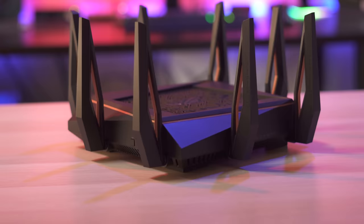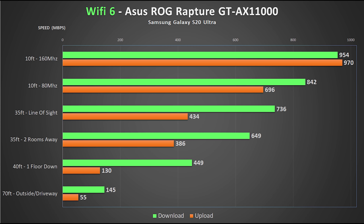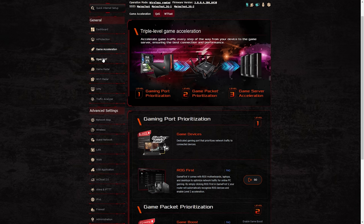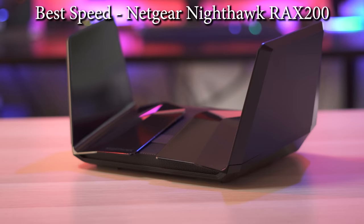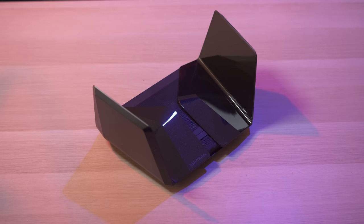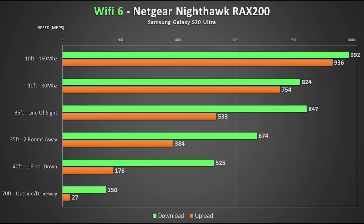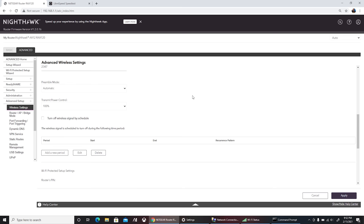The winner for best overall is the ASUS ROG Rapture GT-AX11000. This was a tough call, but the ASUS not only has great speed with low latency but also a ton of helpful features for gamers and one of the best interfaces — making it a fantastic gaming router. The winner for best speed goes to the Netgear Nighthawk RAX200. The RAX200 almost won best overall, but the ASUS's gaming features just edged it out. Still, getting 150 megs down outside on Wi-Fi 6 and 249 megs on Wi-Fi 5 was mind-blowing, and it has quite a few features making it a great gaming router overall.